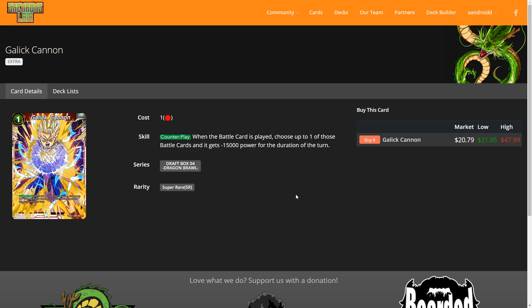In the first counter window, when something is being played with a skill — like tapping two for a Goku Black — you can respond with Gallic Cannon and negative 15k, potentially KOing it. But if you play it with Zamasu, Zamasu gets the first counter window for playing a card. The second counter window is when the card is actually played — you can't play Gallic Cannon at that second window, only the first. The second point of confusion: even if a card gets KOed by the Gallic Cannon, the effects will still go off, because the cannon only minuses 15k power and doesn't say 'instead of it being played.'